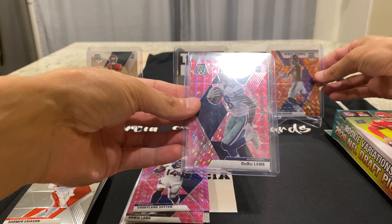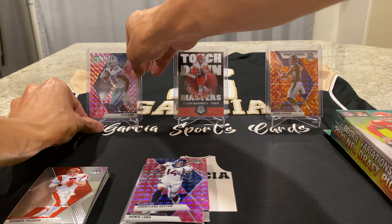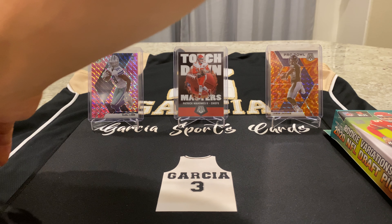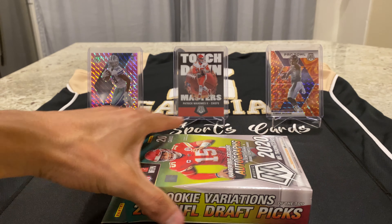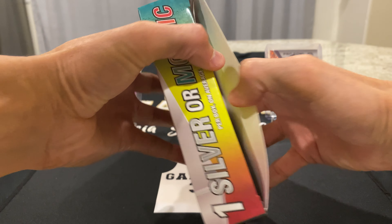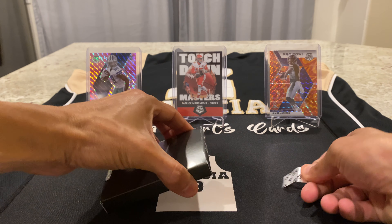I'm going to go ahead and display this — I'll take down Jalen Hurts and display that CeeDee Lamb so we know we got this in the break. Now I'll open the hanger. I always struggle opening this but I kind of have an idea now that I've opened it before — this is where I struggle a little bit.